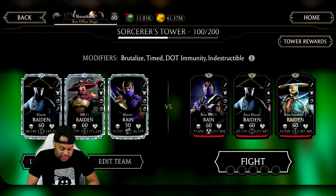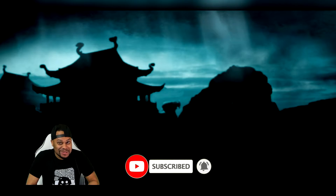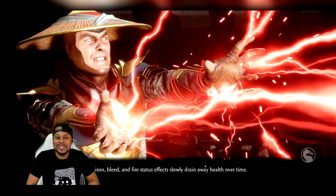The goal is to immediately tag to Classic Rain, try to get team-soaked, and then go to town with both of the Raidens and their Lightning Attacks. How this is going to work out, I really don't know, but y'all know the deal. We're going to try to have some fun today and switch things up. I've been wanting to play this team in a boss fight for a very long time, and today's the day.